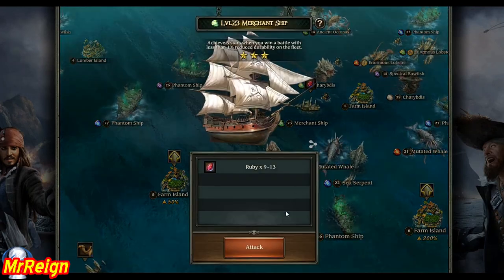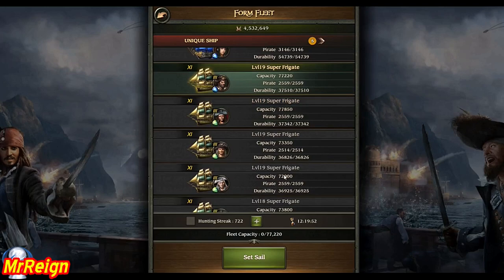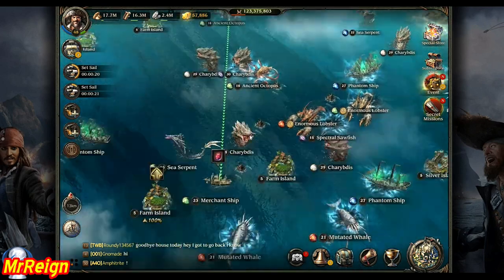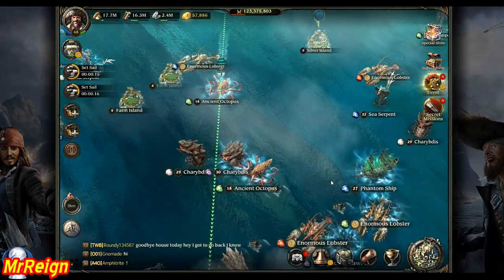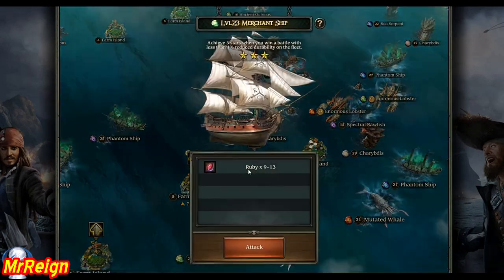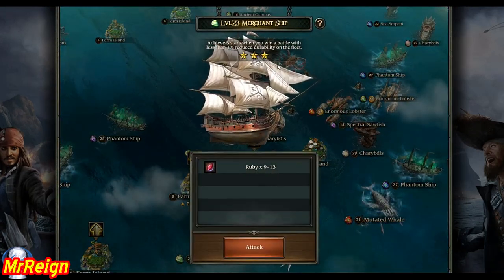I'm going to send my weakest ship to see if I can get less than three stars or even two stars. For this level 23 ship the range is still between 9 and 13. I sent three ships on another one so I'll definitely get three stars for that one. Three stars means you achieve that rating with less than one percent reduced durability, which is essentially your ship health.